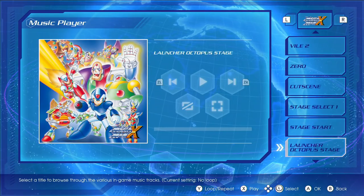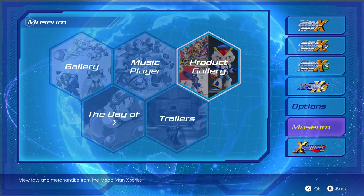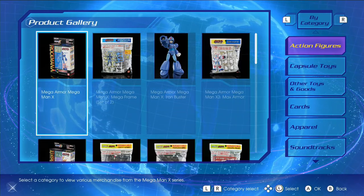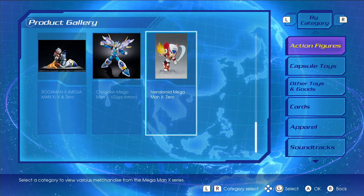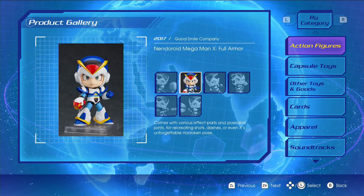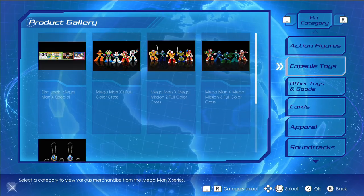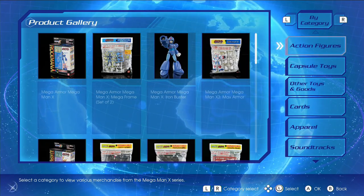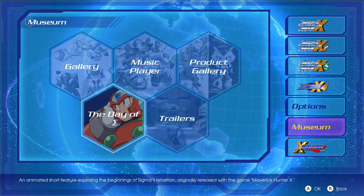There's a music player — pretty good. The second collection has X5 through X8. They've got Nendoroids on here — the Nendoroids are good, don't compare them to Funkos. They also have big heads, but they actually look like the things. Capsule toys, cards — wow, there's a lot of stuff. An animated short story exploring the beginnings of Sigma's Rebellion — so there's an anime on here you can just watch. I love when games have bonus anime.